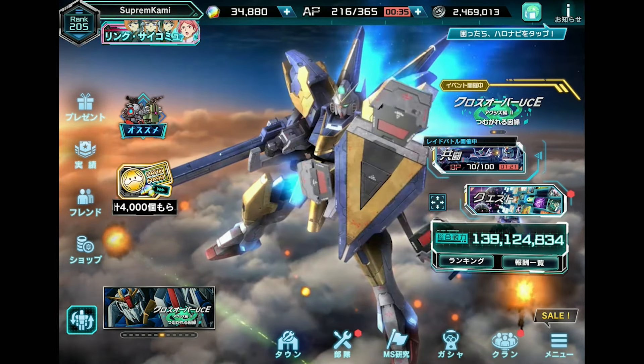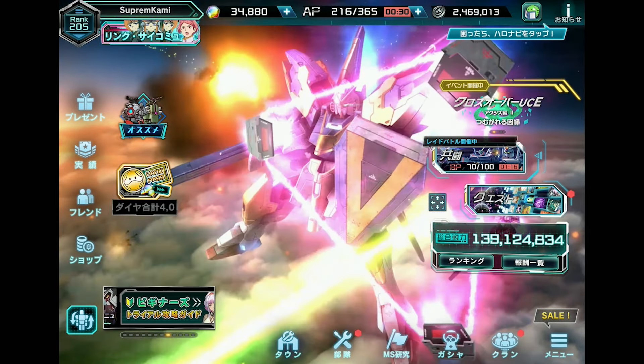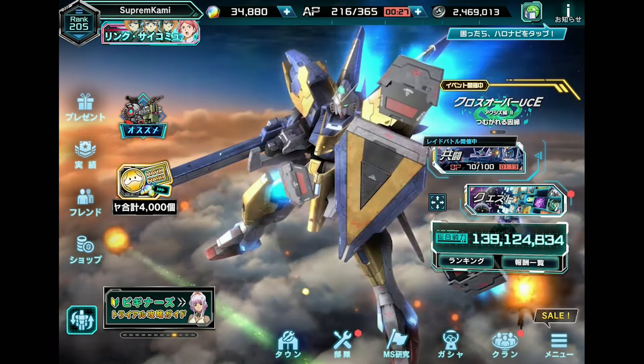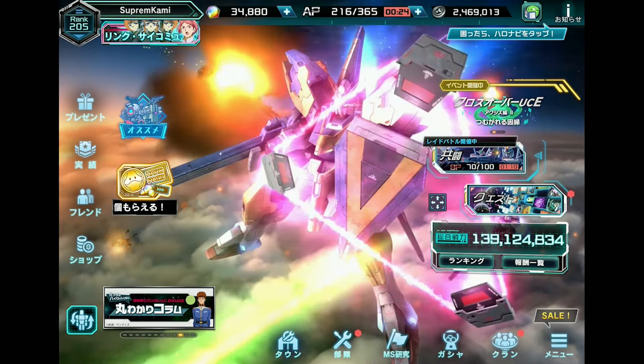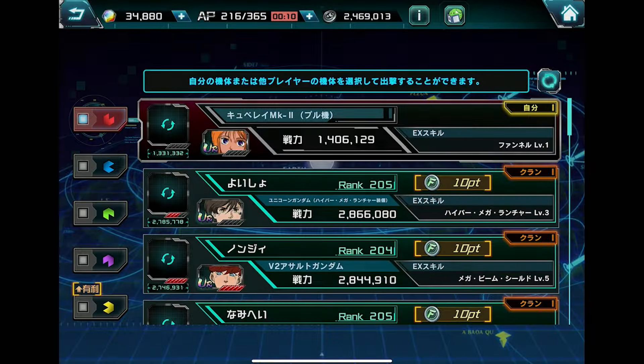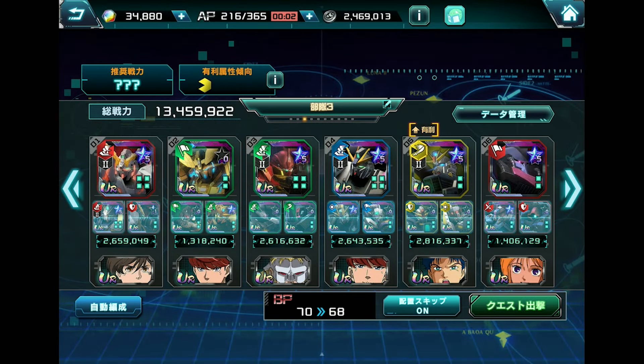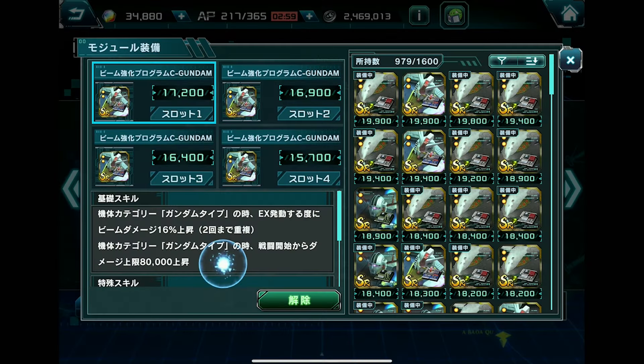We are back on the JP version. Last week we got a new raid, and Gundam-type units got a massive boost in terms of equipment. Let me show you guys what the equipment looks like — it's actually the same style as what we've been getting for the red mobile suits and the Zeon-affiliated tags. I'll give you a quick reference of what it actually does.